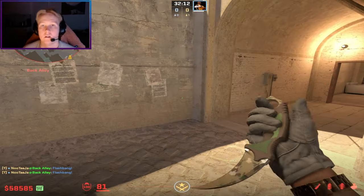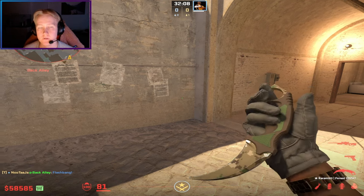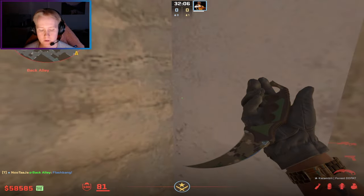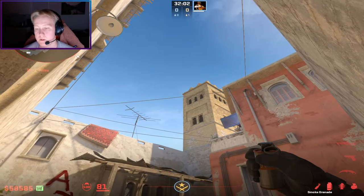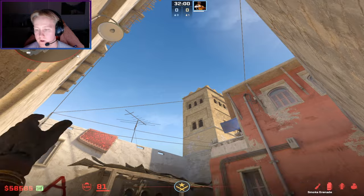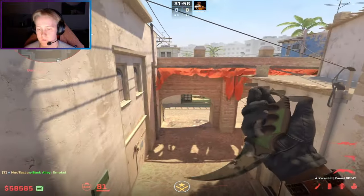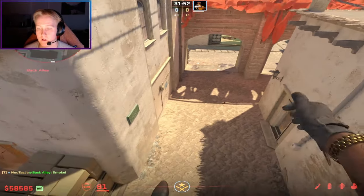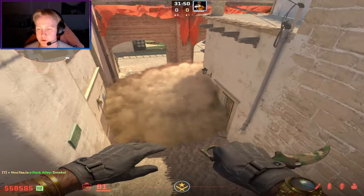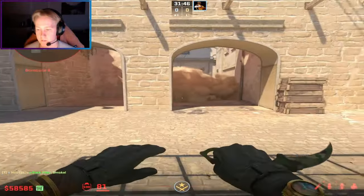The second-to-last smoke is B short from apps. Go to the same corner as earlier. Simply aim at the top of this building and the top of this corner, and do a left-click throw. This smoke lands perfectly here, covering all the deep short. Of course enemies can still play behind the pillar, but overall this is a pretty good smoke to block enemies from short.